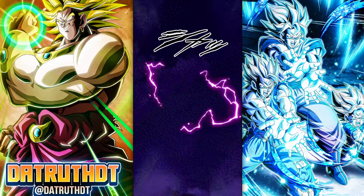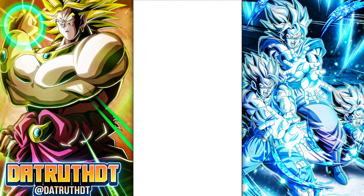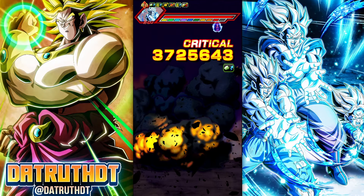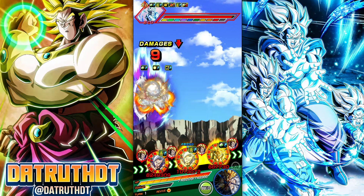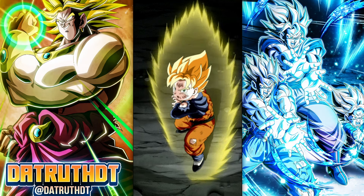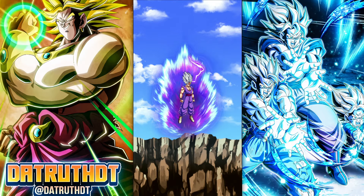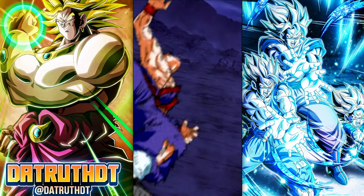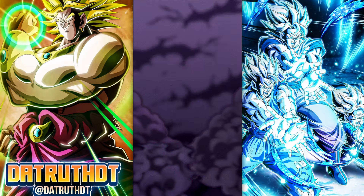Looks like the family Kamehameha guys do have a lot of HP or defense or something. That was a crit, so they must have a ton of HP and a ton of damage reduction. We'll see how this goes. Like with the exciting heroine battle and the Goku and Frieza fight, those were really tough. Here's the family coming — oh, we dodged it.